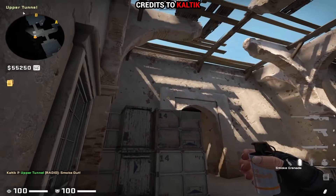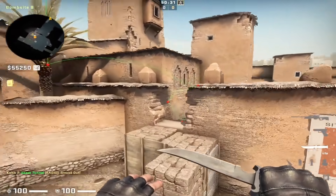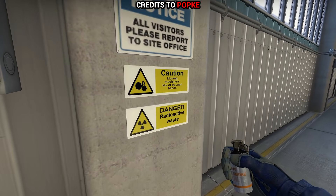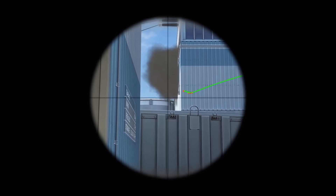No idea about the tick rate here, but as you can see, it's possible to throw a stylish palm bounce window smoke on Dust2 B bombsite. If your teammate on A would throw a similar loosey-goosey smoke, and you are nearby the garage, you could see anyone peeking out on silo before they should see you.